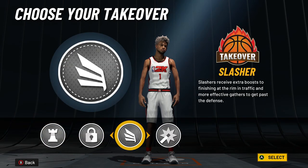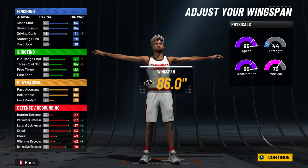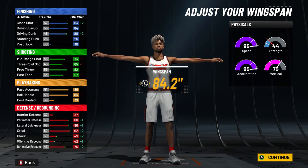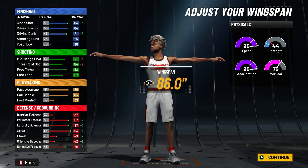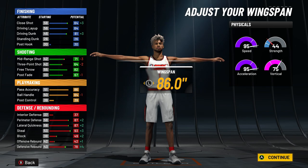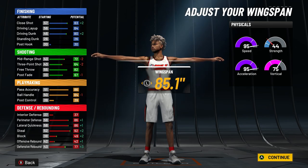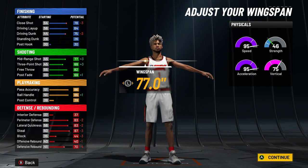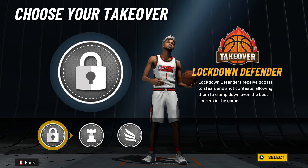Now we're on wingspan. If you minimize it, the takeover options change — the only thing that disappears when you go max is Shot Creating Takeover. If you want Shot Creating Takeover you can go one below max, but I don't want that. I'm going max wingspan: it's only a one-point difference in three-pointer, but I get better driving dunk, better close shot, and better defensive stats across the board. Definitely go at least 84.2 wingspan — don't go below that. Minimum wingspan will ruin your defense.